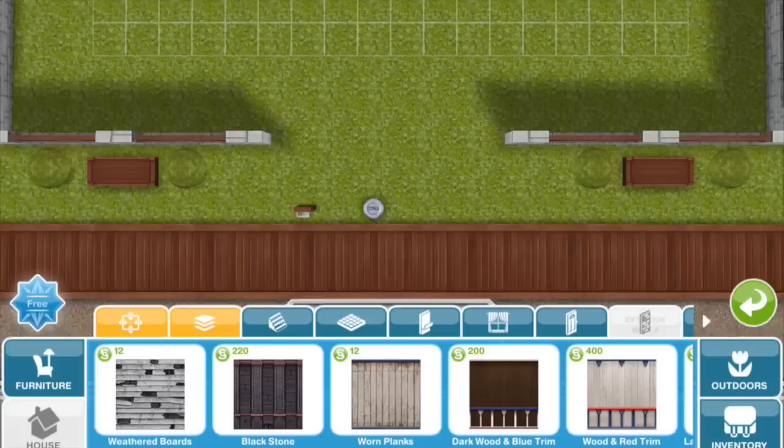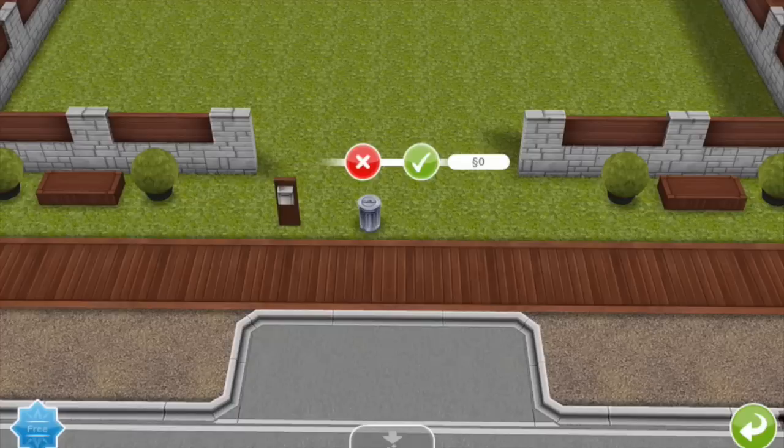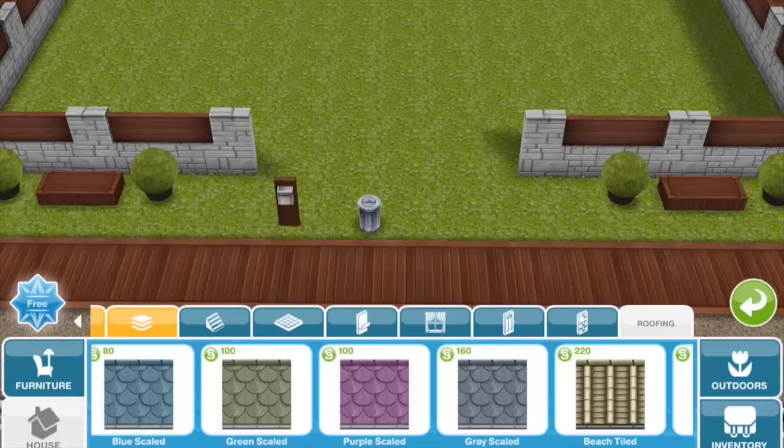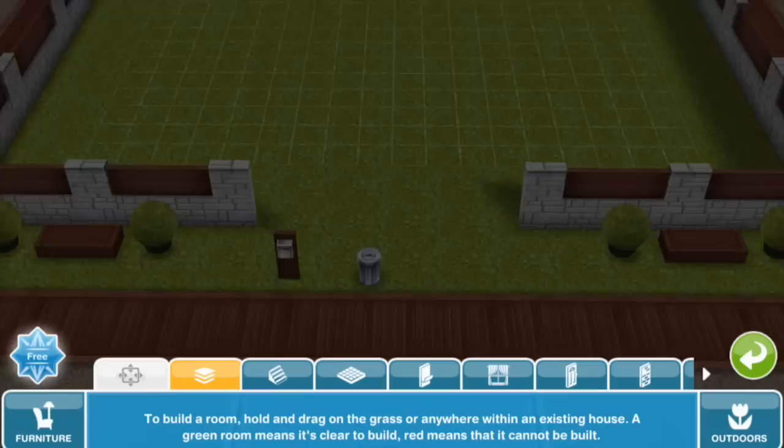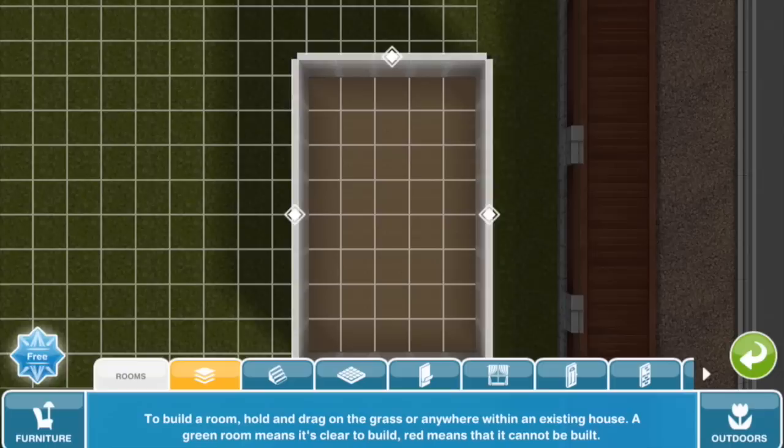As usual, I'm going to go ahead and choose the exterior wall and roof that I want ahead of time so that I don't have to spend money changing these later. And if you've noticed the fence and sidewalk here, these are custom fence and sidewalk for the designer home and a few other pre-built houses in the game. Basically what I did was I bought the designer home and then demolished the house room by room so that I could start with an empty lot with this special fence.